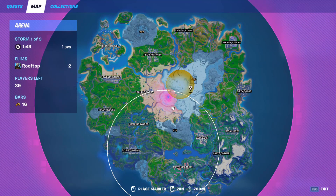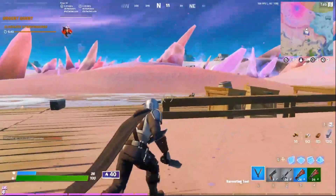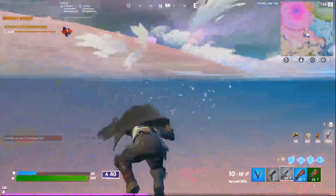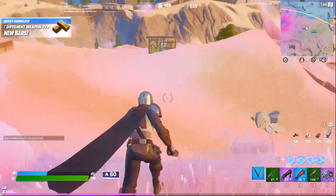It says eliminate a target, so I have to go and find this person on the map — it shows they're in a certain vicinity. That's basically what a bounty is. After you complete it, you just go back to the NPC and you end up getting some gold.